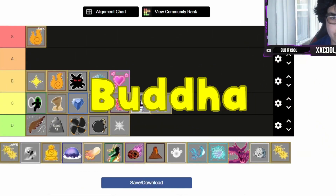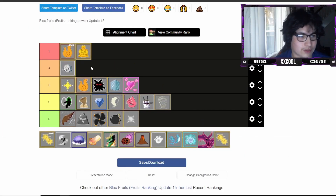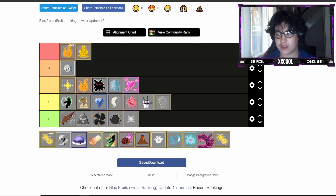Buddha - for farming and PvP both I'm gonna put it into S tier. I was thinking high A but I'm keeping it at S because the awakening is super good for grinding. String - for PvP it's super good but for grinding it's not as good, so I'm putting it into A tier, probably lower A.